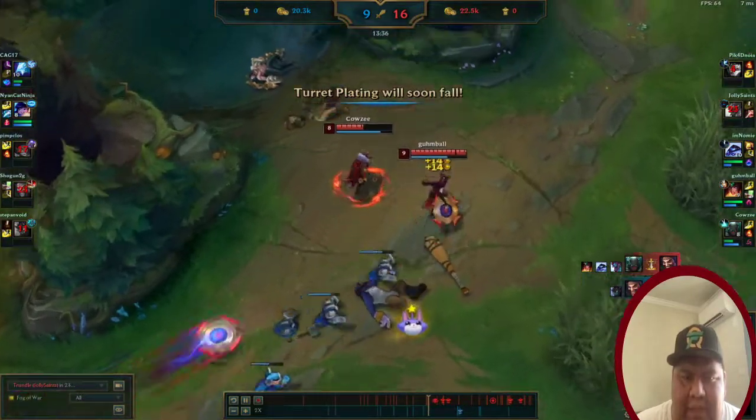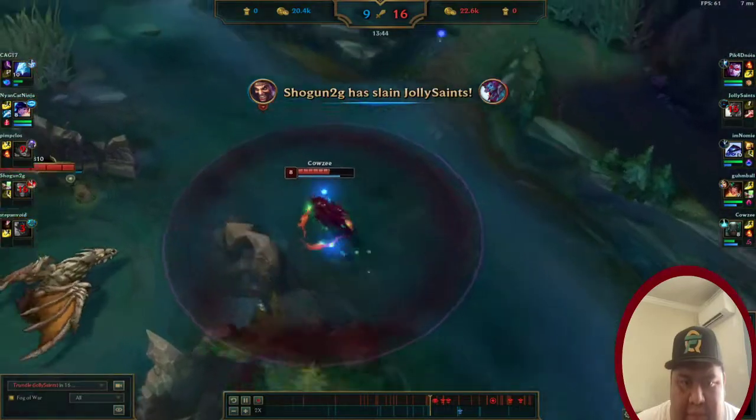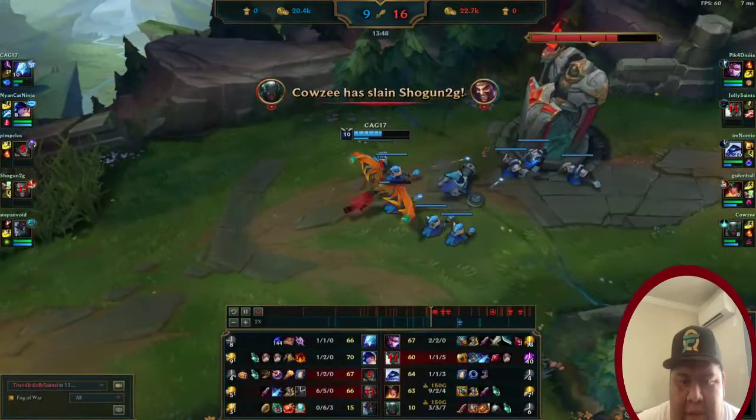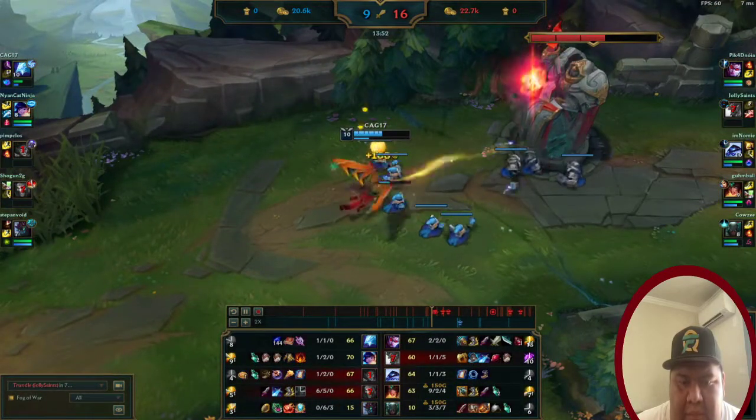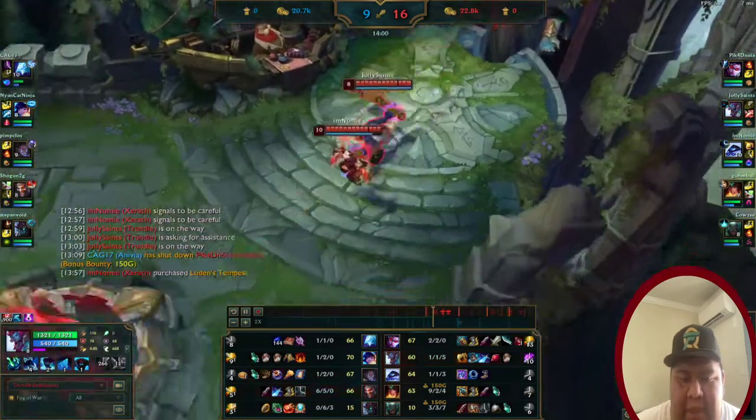I died, but three kills for one is worth it. After that trade, Sivir is nine and two and Pyke is three and three.